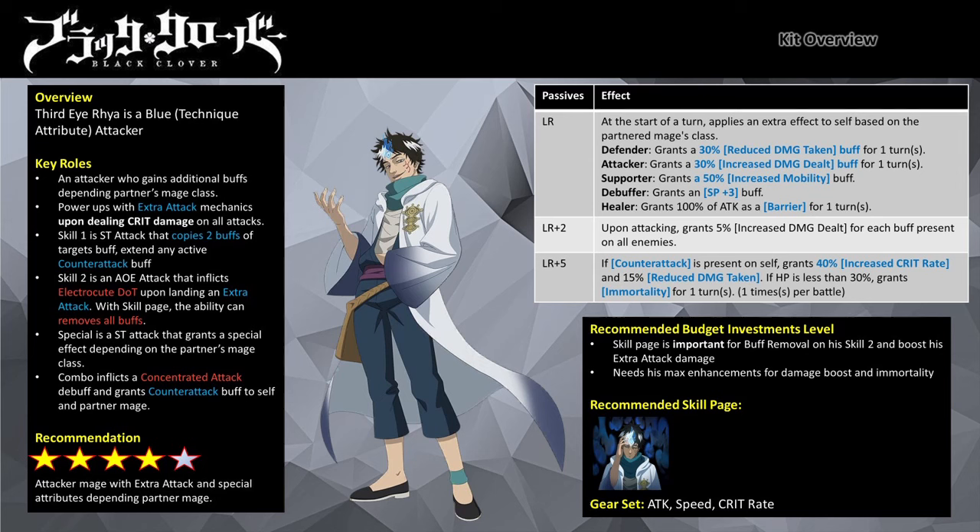As he is a PvP specialist mage, the skill page is vital for him. The skill page will allow him to gain a damage boost for his extra attack mechanics upon landing a critical hit, and enhances his Skill 2 to have buff removal utility. Please note that buff removal does not remove Immortality, Invulnerability, and unique buffs like Black Divider Asta's Desperate and Black Asta's Anti-Magic buff.